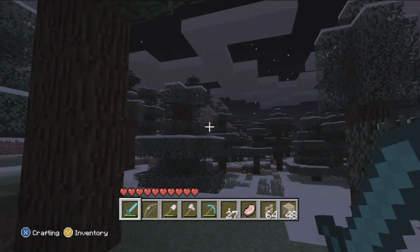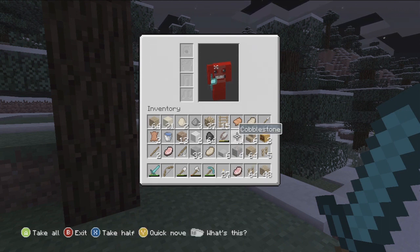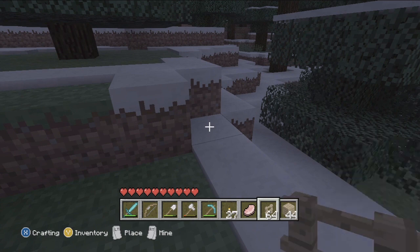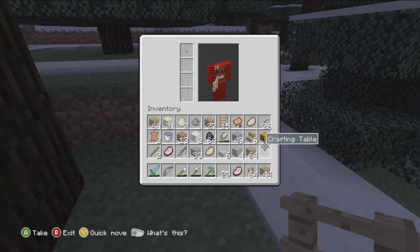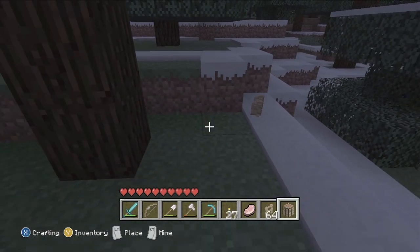Do I have a furnace here? Let's try and make a furnace really quick. Okay, so we'll go like this — get that, throw away something like a fence, we don't need a fence. We'll throw a furnace down. Well, I got some iron cooking.